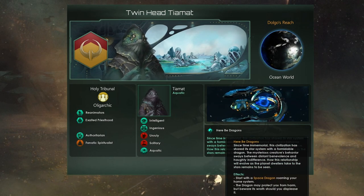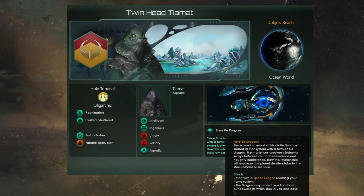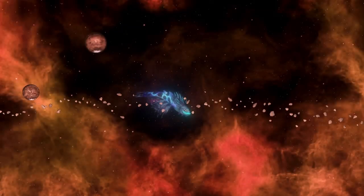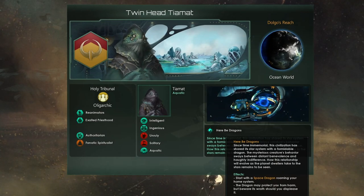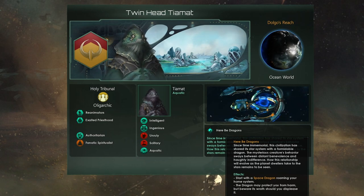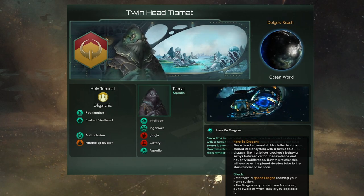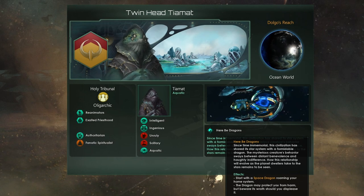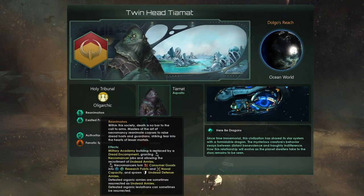The most important parts are two things. The first is the origin: Here Be Dragons. That's a new origin from the Aquatics Species Pack. What it does is start a space dragon roaming around your home system, which means we have an innate defense. That dragon is worth approximately 40,000 fleet power — it doesn't say in the tooltip, but if you go in, that's roughly what it's worth. It is very powerful, meaning if you play it right, you are able to defend your home system with lesser forces than your opponent would be attacking with and succeed.